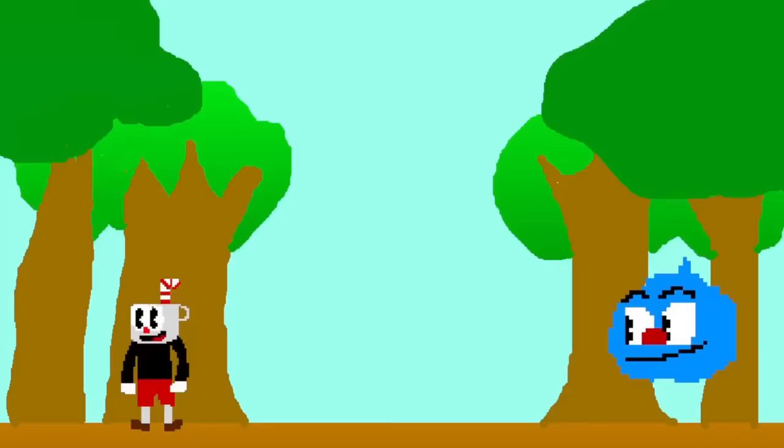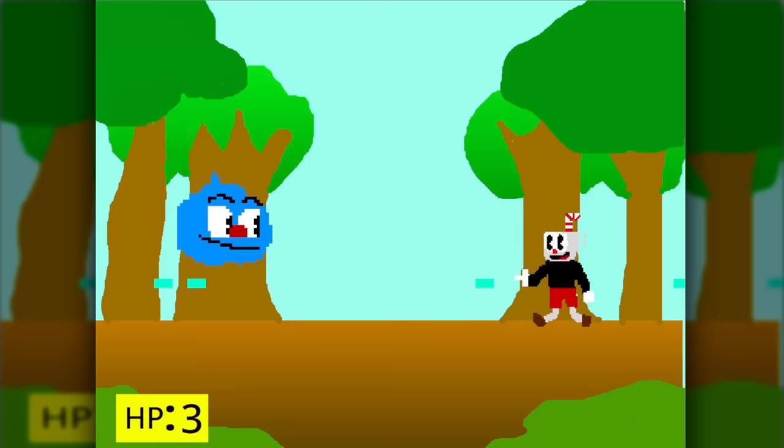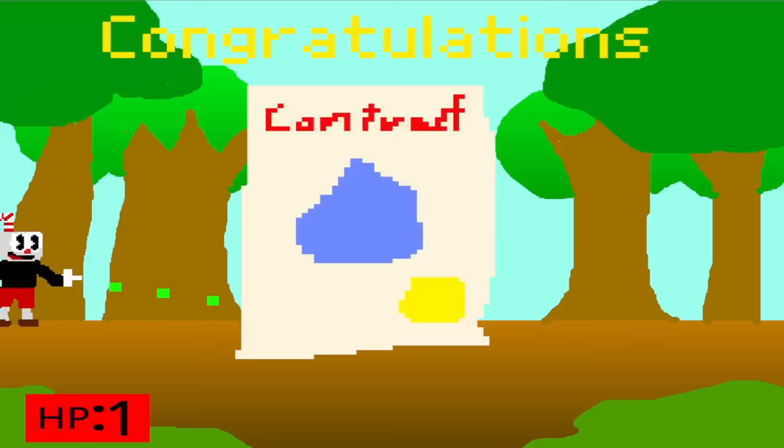The pixel art here is a neat design choice. While the actual Cuphead uses that iconic rubber hose style, it's neat to see a reimagining using a pixel art aesthetic — a style you'd see in old video games. The fight itself is just the fight with Goopy but without the last phase. But when you beat the second phase, you get to hear a PewDiePie congratulations instrumental in the background.